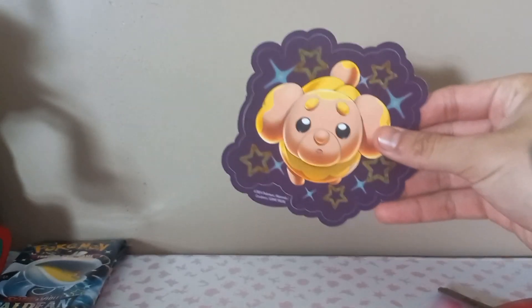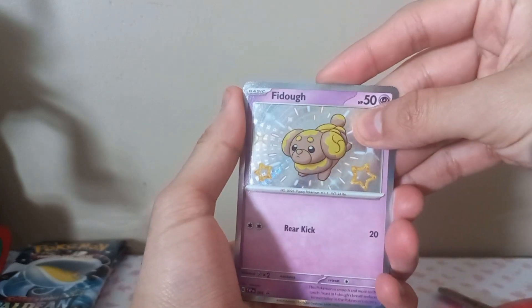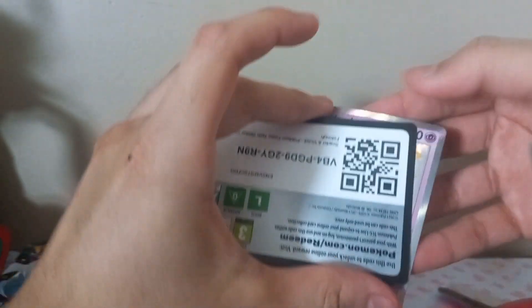Here are the three Paldean Fates packs - we'll place these over here and open them all at the end. Little Fido sticker just chilling. I'll find somewhere to place the sticker at some point. And then Fido himself, and then the code card.